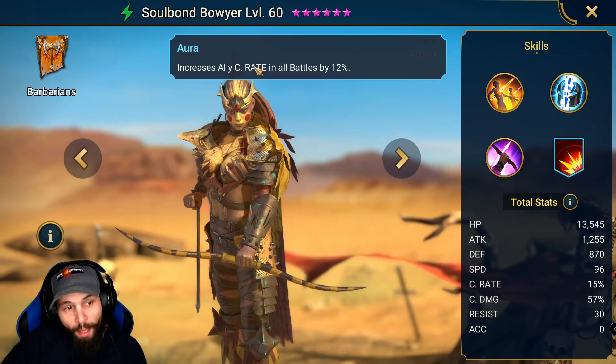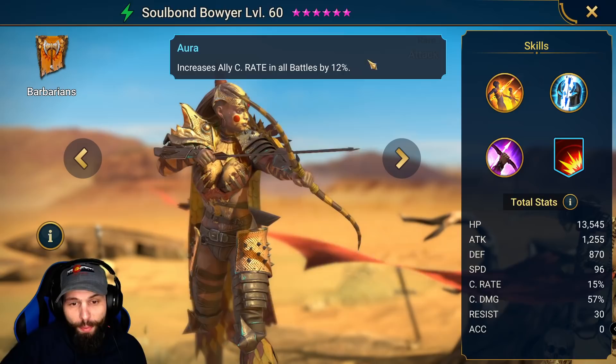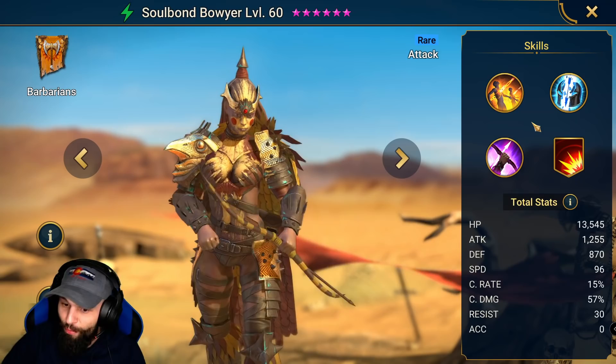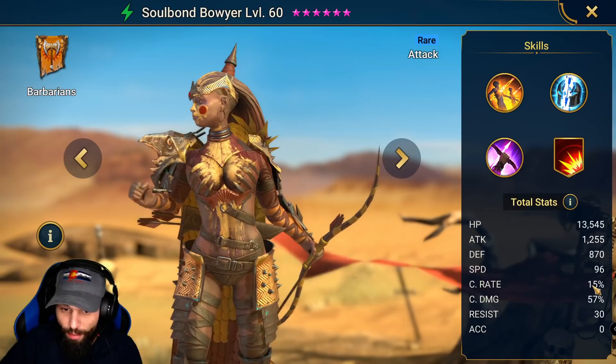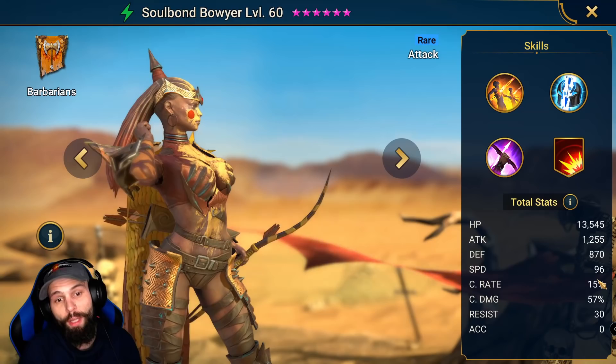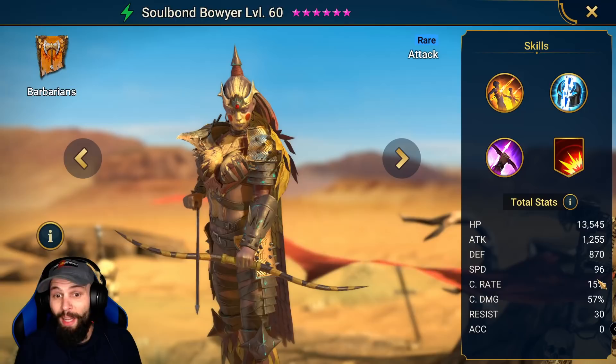Why I say Queen Eva is because she has increased ally critical rate in all battles by 12%, and her skills come with a 25% chance to crit. So 25 plus 12 is 37. You can get 5 more from Masteries, and she starts with 15 like any other champion, so that's 20. 37 plus 20 is 57, meaning we only need to build her with 43% crit rate to have 100% crit chance, which is really nice. It allows you to build crit damage a lot easier than you normally would.